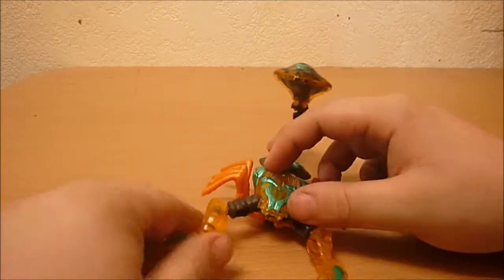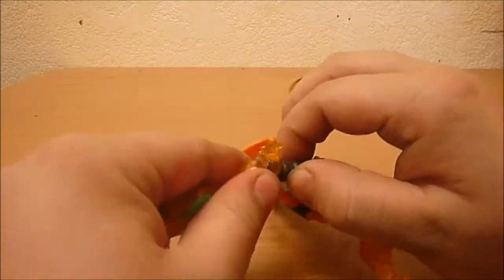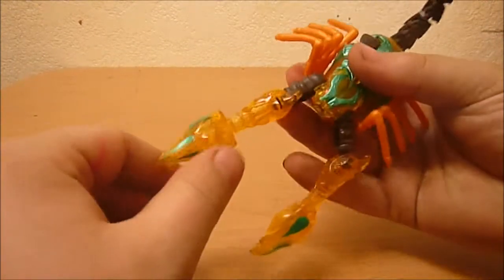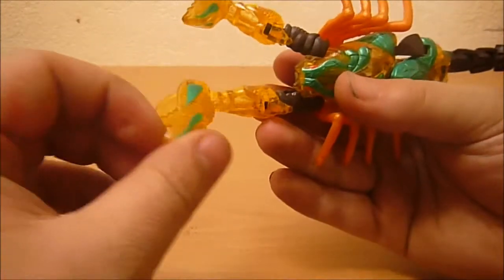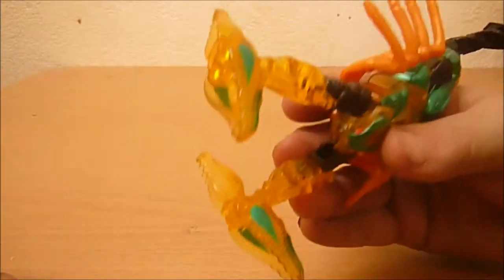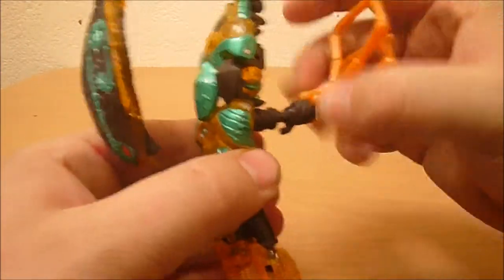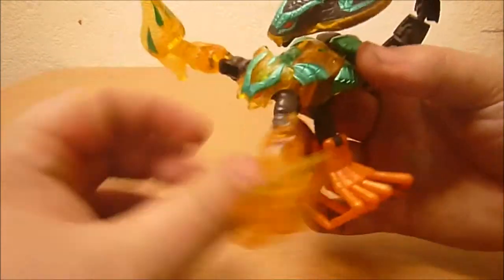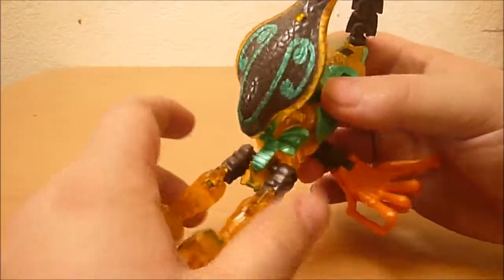Transforming him is pretty simple. You just straighten out his claws — hopefully nothing pops off, knowing my luck with my big fat hands. There we go. Straighten those out, and those become his feet. Unpeg his legs from underneath and undo that. Fold the head forward or behind him.